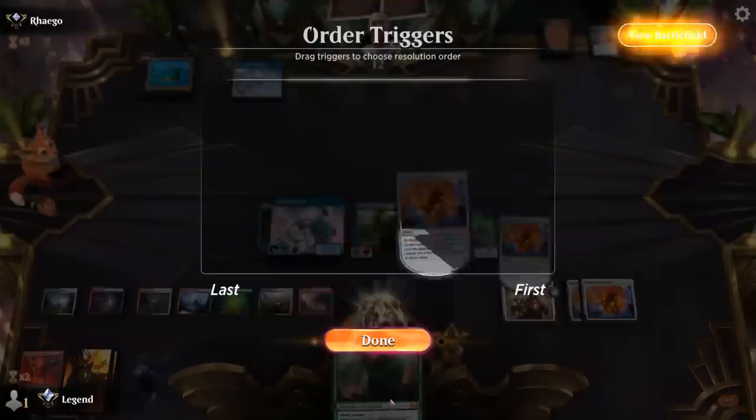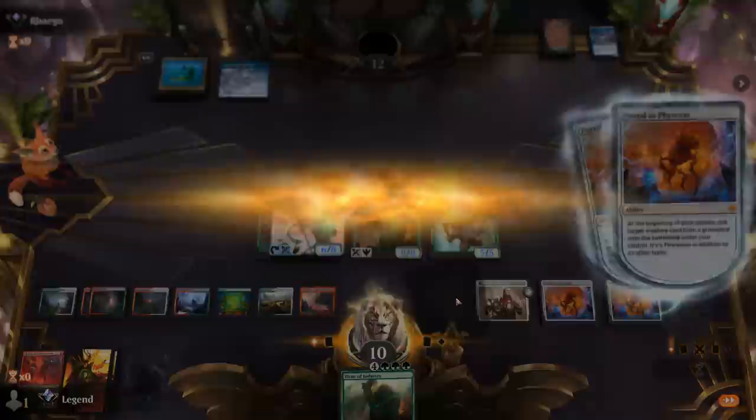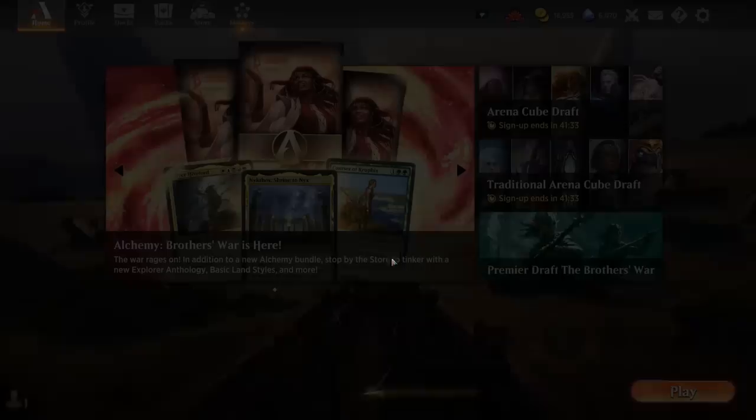At 12 life, dead to an all-out attack, and we've got another Titan in hand. Bring back Tolarian Terror and Haughty Djinn. That's game — a very close one against Mono Blue, but Portal to Phyrexia gets it done.